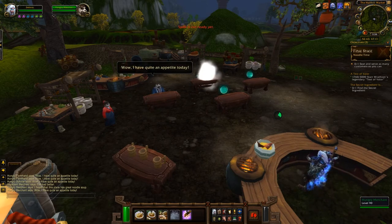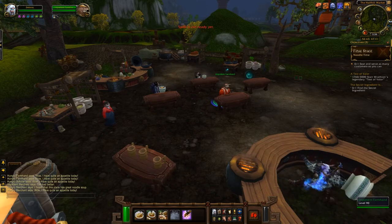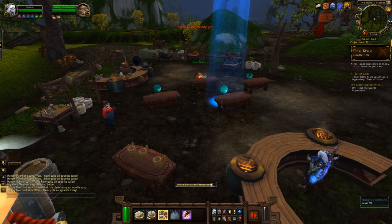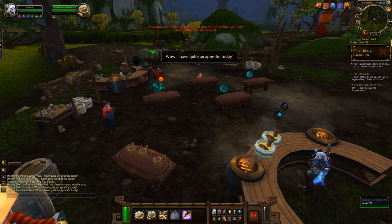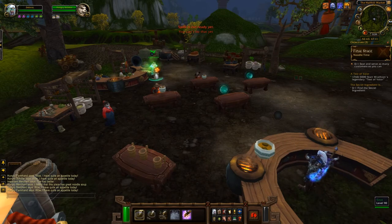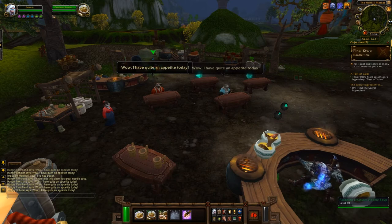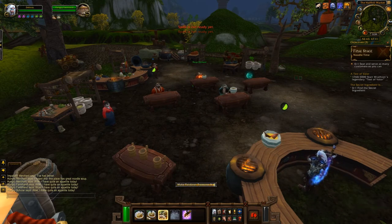The noodle cart does have its upsides — rather than needing all the raw ingredients, you can just buy the food separately, though it is quite expensive. A good feature is that you can take five servings at a time and they stay with you, so in a raiding guild you don't have to put down a table every time you wipe. However, it's not as good as class or spec-specific food. For example, as a Frost Death Knight, I'd rather have the 275 strength buff than the 250 from the noodle cart. Overall, I'd still recommend using tables or feasts instead.